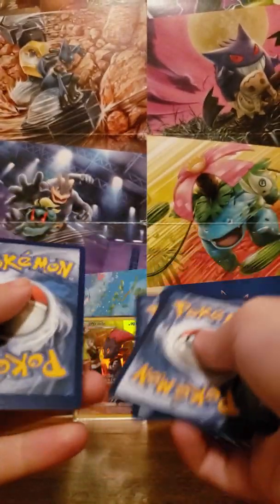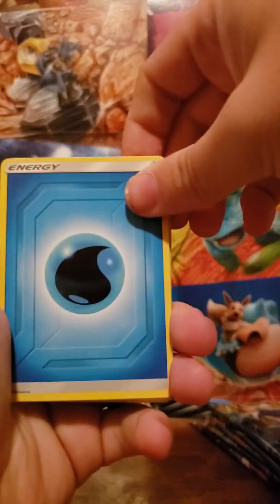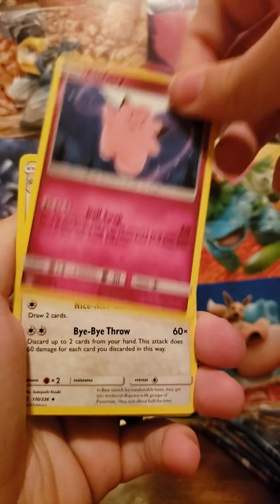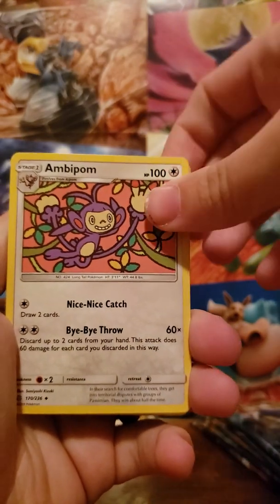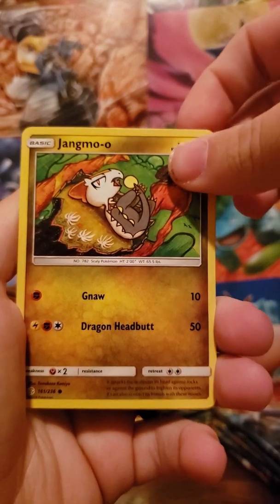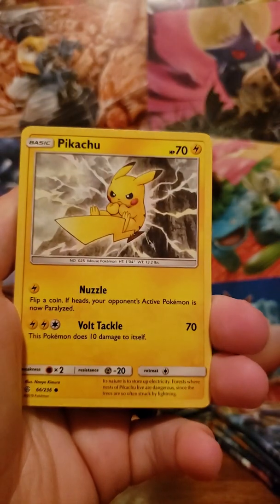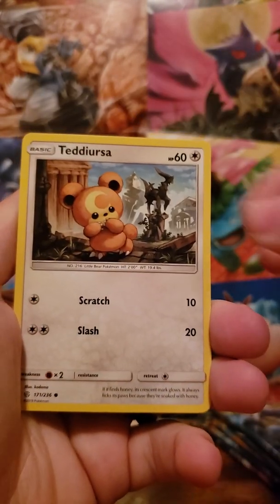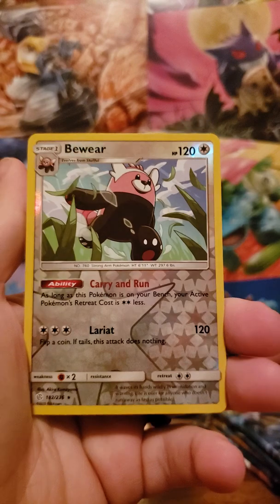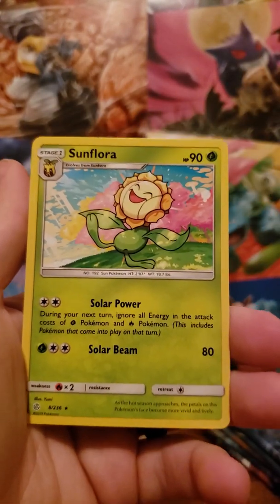Water energy — into the hat. A Clefairy, Aipom, Golduck, Jangmo-o, Rowlet, Skorupi, Pikachu, there's a Teddiursa — that's new. We have a Beedrill which is a reverse rare. Very nice. And Sunflora for the rare.